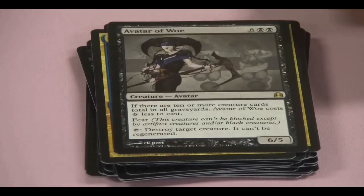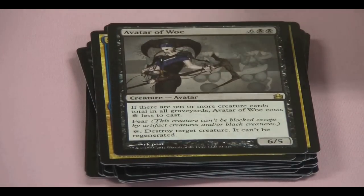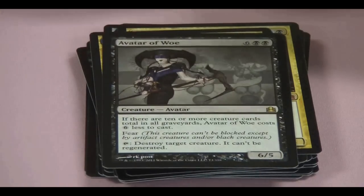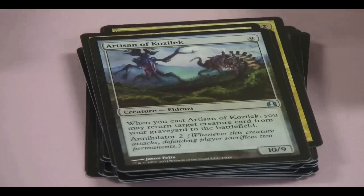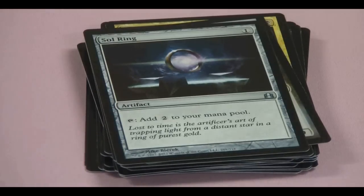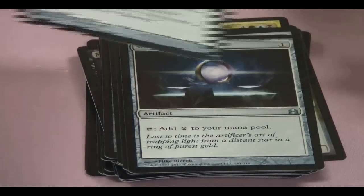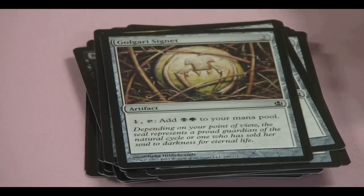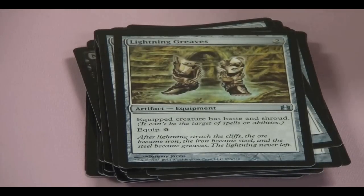Avatar of Woe — she's always pretty tough to deal with, especially when graveyards are big, so you could probably cast her for two a lot in EDH. Artisan of Kozilek — a 10/9 big creature. Sol Ring — an eight-dollar card right in there. Some signets here: Dimir and Golgari. Lightning Greaves — a four-dollar card; a quick creature that gets Shroud.